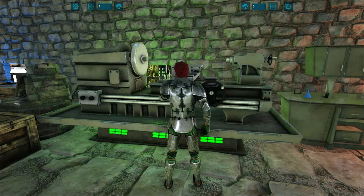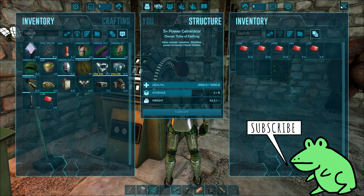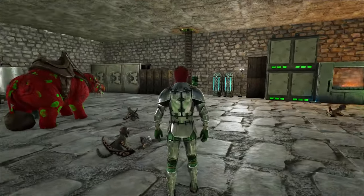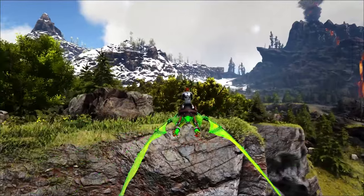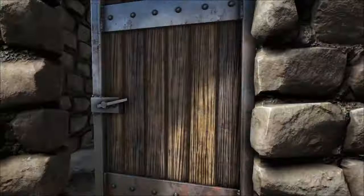We're also going to need fuel for the generator, and that's just gasoline, which is made in the forge with oil and hide. So let's head over to our little forward operating base.